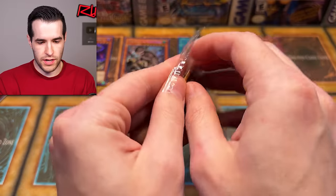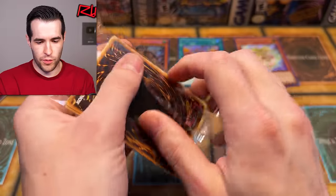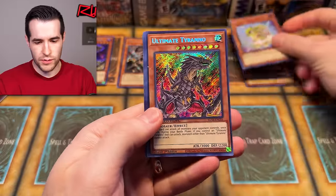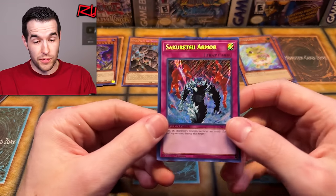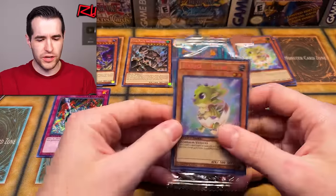Another Baby Sarasaurus — we're discovering the cards one by one. We have Baby Sarasaurus, Ultimate Tyranno, Fossil Dig. Sakuretsu Armor — good. So three of the same there, but if you want to build a Speed Duel dino deck, we've basically got a playset. Sakuretsu Armor — that's a good new one. I wonder if that's still good in Speed Duel.